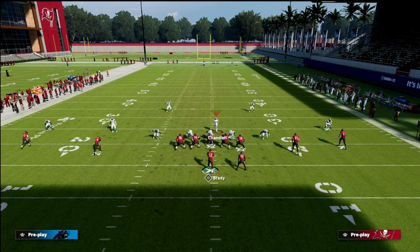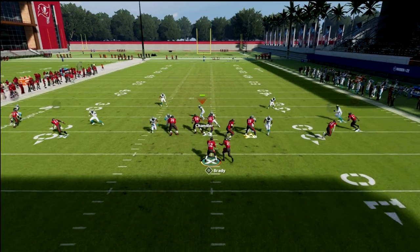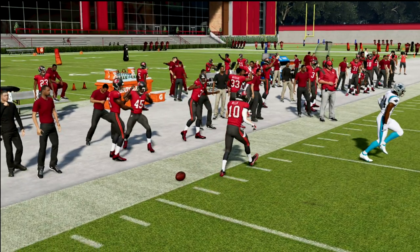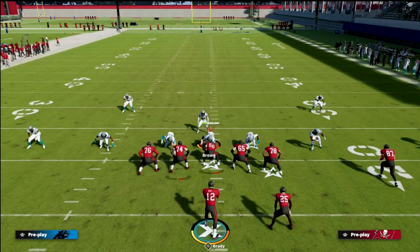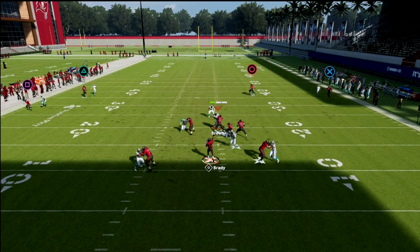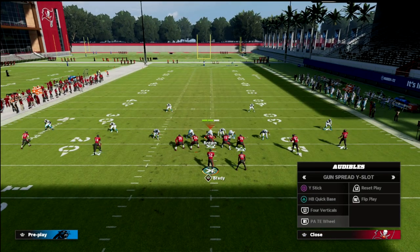A cool part is we can do this out of all kinds of stuff. PA Titan Wheel - wheel routes this year are really, really good. We could run an out route to Miller and then we've got this wheel route to Godwin. Notice you pick up the pressure, they follow the wheel, so you go to Scotty Miller and you've got a great little play built into a spread set. This is all over the spread playbook or spread offenses in general, whether it be air raid, Arizona, or New England spread.